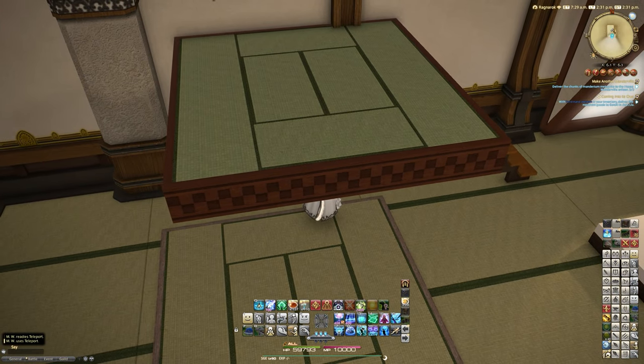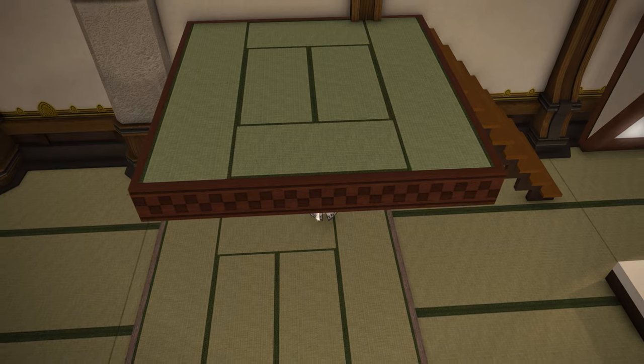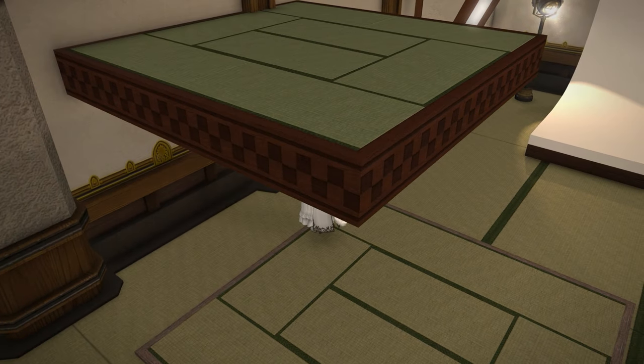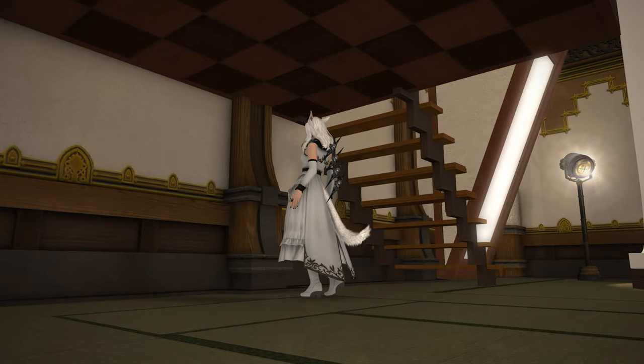Lofts obviously have all sorts of furniture placement restrictions, so you can't place things that would normally be floor-placed on here — only tabletop items will work. However, there are plenty of people in the community who will get around that by glitching things up there using various levitation methods.